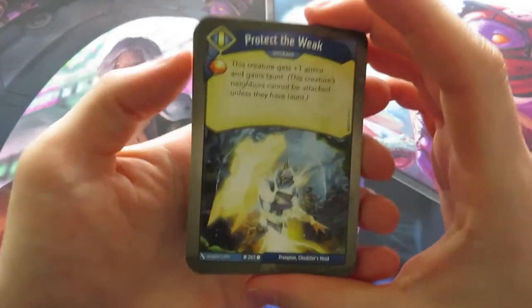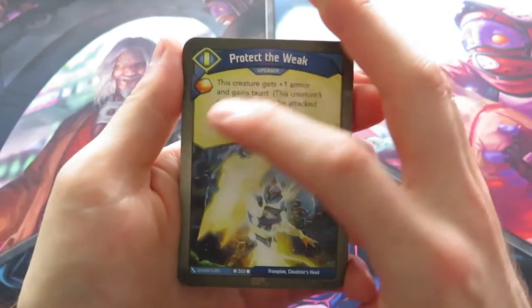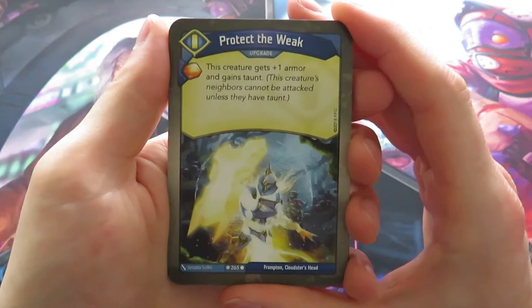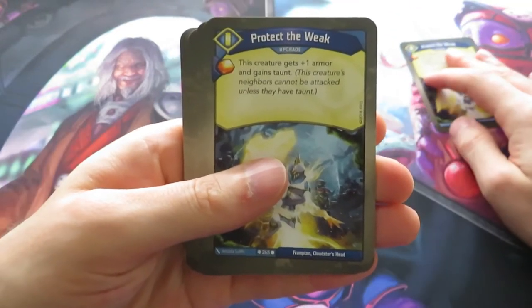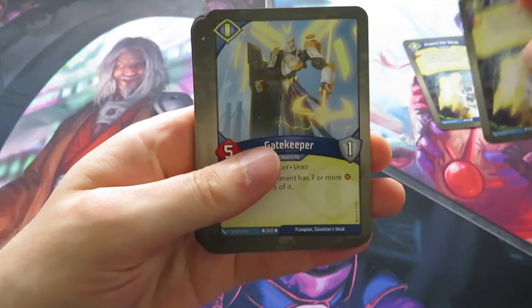Let's hope for Horsemen. We start out with Protect the Weak. That's an upgrade and it gives you one Amber. This creature gets plus one Amber and Taunt. That's nice — nice upgrade. We've got a second Protect the Weak. So a lot of Protect the Weak.